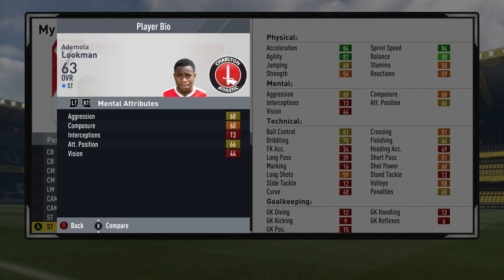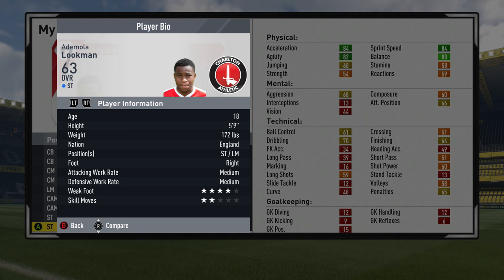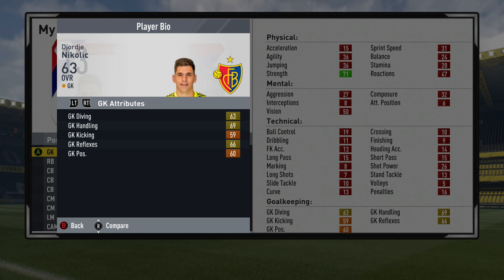Next up we've got the first striker in the video — Adamola Luckman of Charlton. If you were an avid Wigan Athletic Road to Glory fan from last year, you'll know this guy. He has 84 acceleration, 84 sprint speed, 82 agility and 80 balance — very good attributes for a 63 overall striker. Very pacey, very agile, decent at dribbling too. 18 years of age, about 80 potential, medium attacking and defensive work rate. Only 2-star skill moves, but 4-star weak foot is pretty decent. He plays for Charlton Athletic in League 1.